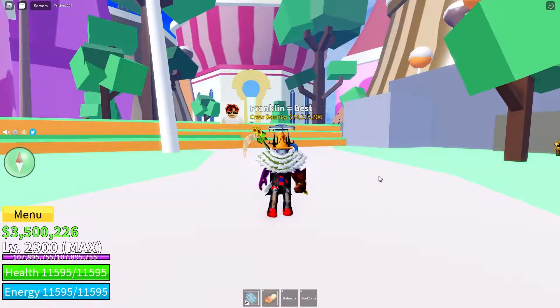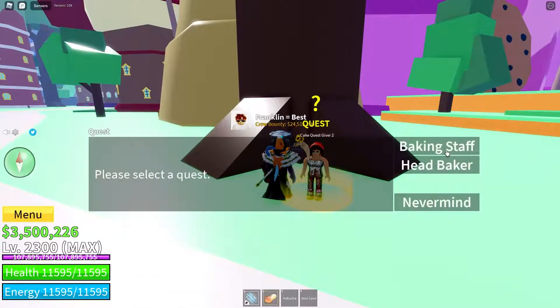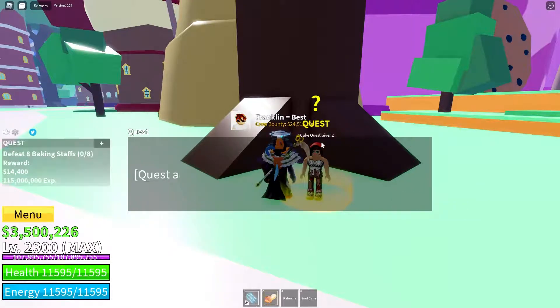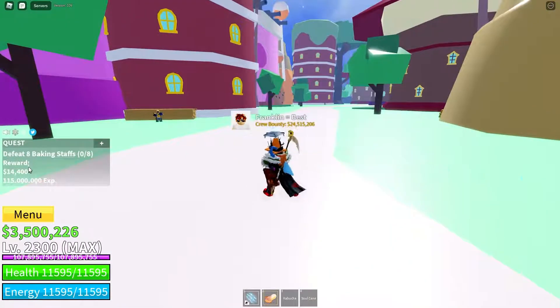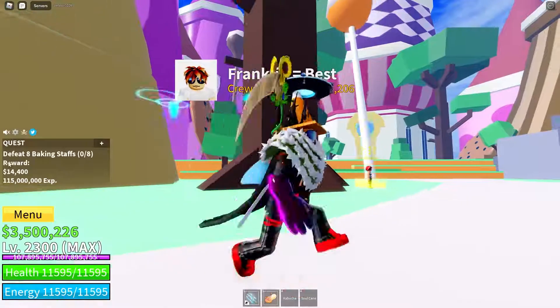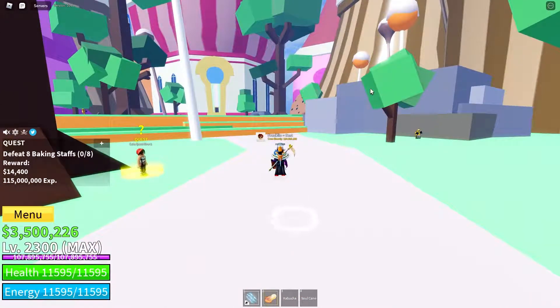The last method on my list is by doing quests — just doing quests. Let's say I get this baking staffs quest. When I complete it, I get 14,000 cash and XP. So if you're not even full level, this way might be one of the best for you since you also level up a lot.